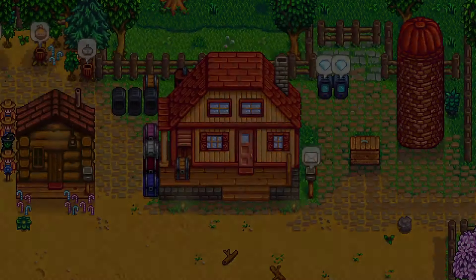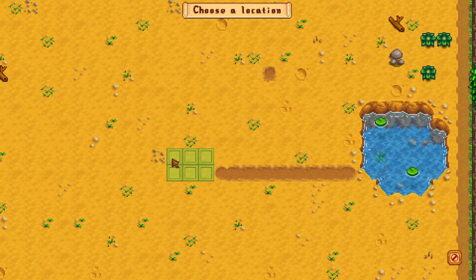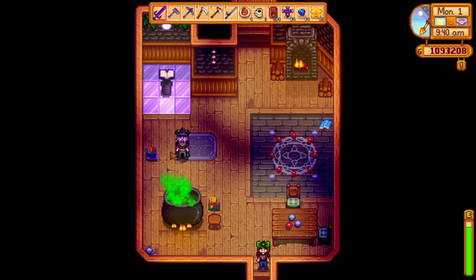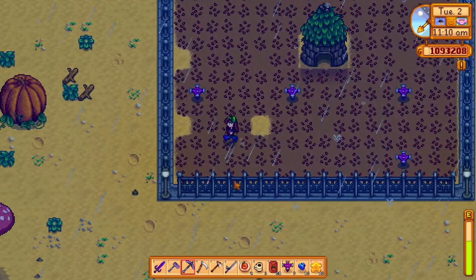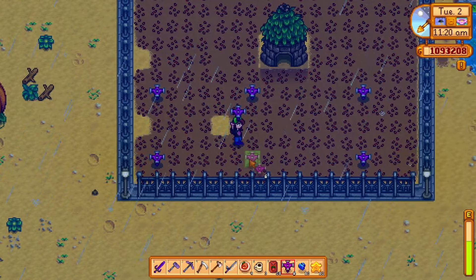Once you have your junimo hut, you should probably plant some crops around it. The junimo hut can send out junimos to harvest in a large range of 7 tiles in each direction — this is almost 300 tiles, which is quite substantial. I planted an extra row on the left here to confirm that the junimos won't harvest beyond that range. I tried irrigating my small farm using buffed up iridium sprinklers.